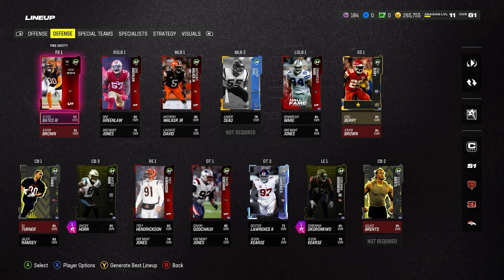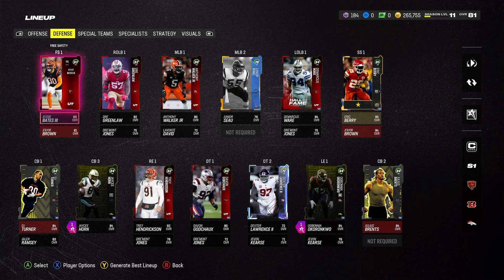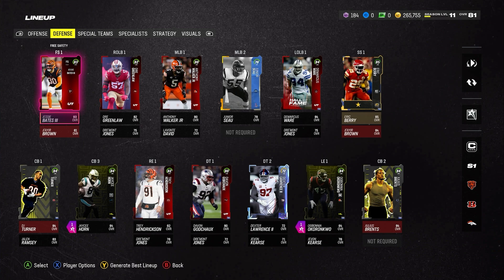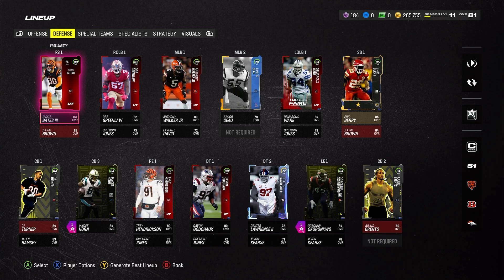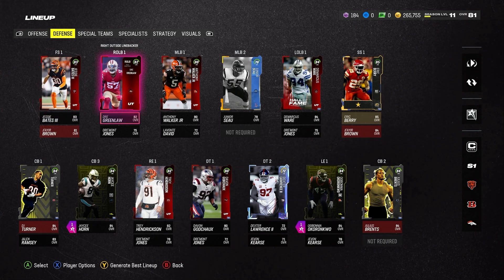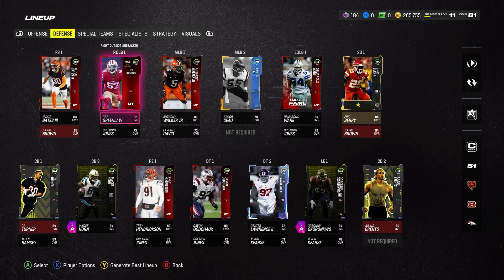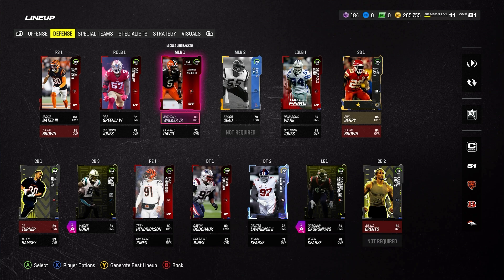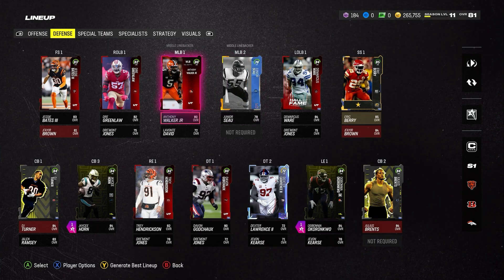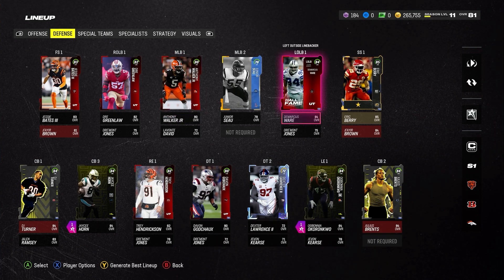At free safety we paid for Jesse Bates — found him in the market for around 40K. Jesse Bates plays really well in this game and has been solid for us. We'll hold on to him until we get a BND upgrade. At right outside linebacker we've got Dre Greenlaw, just a filler piece from the market — 82 overall, does his job. Middle linebacker we don't use much, so we've got Junior Seau from the legend solos and Anthony Walker as a paid addition.